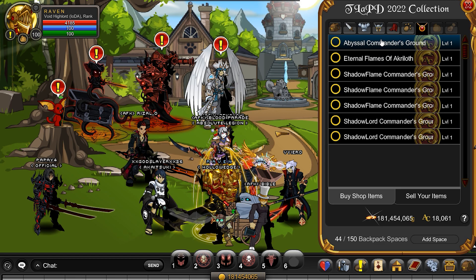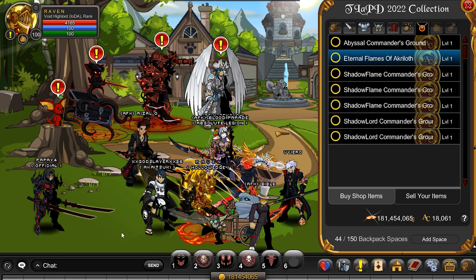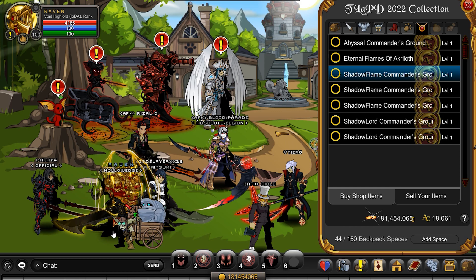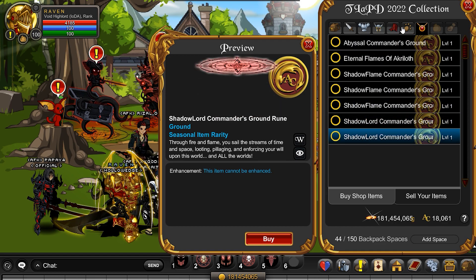Now there will be more items added to this collection as time goes by. I want to see what that looks like preview wise — I'll just move my character. That is cool, that is awesome. I can't really see it with my pet. Shadow Flame — they got more Shadow Flame stuff. That's cool. Another one of those, and then another one of those grounds.